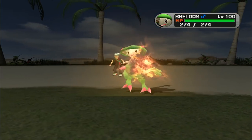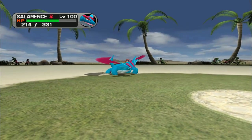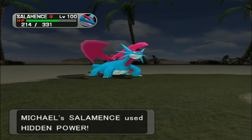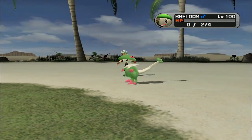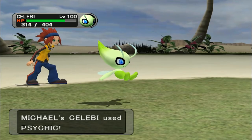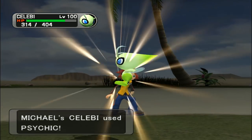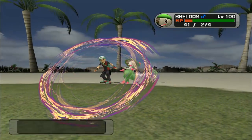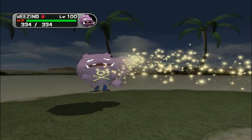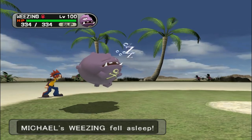Most Pokemon that resisted Fighting-type moves and could hit hard would put Breloom in the ground, as its defensive stats were pretty mediocre. Skarmory could work, although even the Metal Bird shuddered at the thought of a Focus Punch. Past that, Weezing, Salamence, Gyarados, Celebi, Moltres, Heracross, and Crobat all took the punch as well and responded with super effective moves of their own. But Spore was a constant lurking threat, making a smart Breloom still scary.